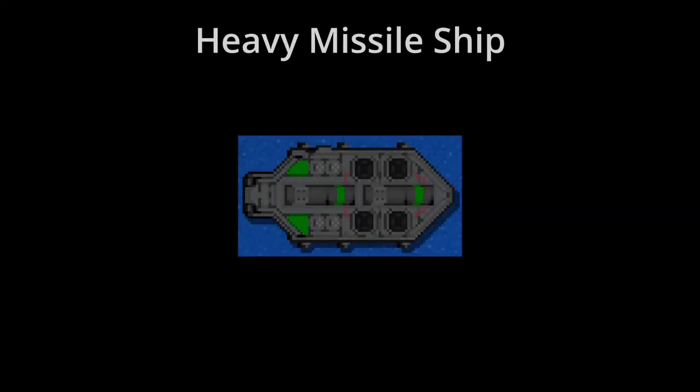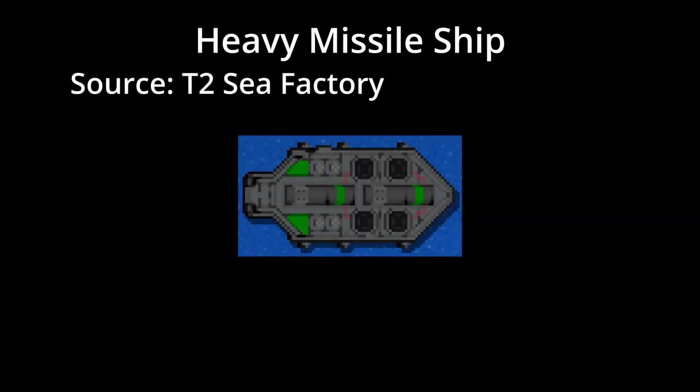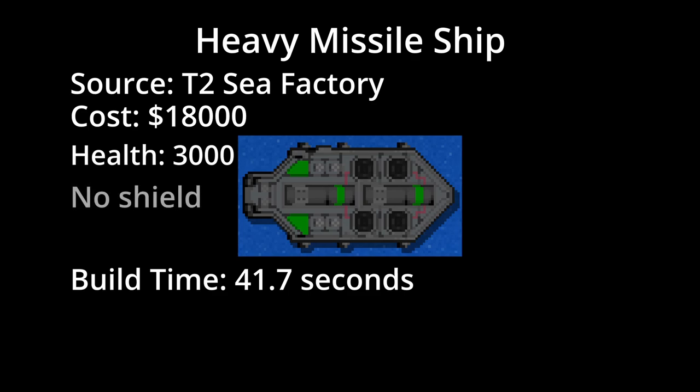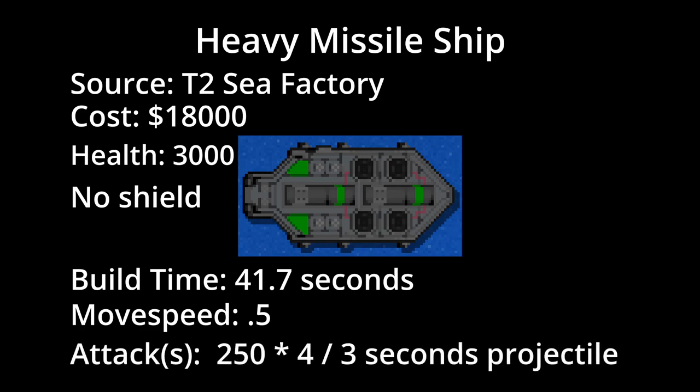The Heavy Missile Ship is built at the upgraded Sea Factory for a cost of 18,000 credits. It takes 41.7 seconds to build and has a health pool of 3,000. It does not have a shield. It has a move speed of 0.5. It has one attack against both air and ground targets consisting of projectiles that deal 250 damage times 4 every 3 seconds in a range of 390.